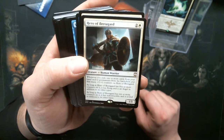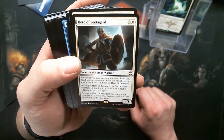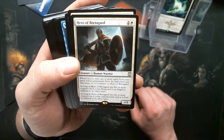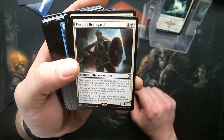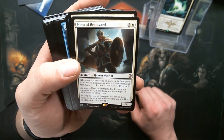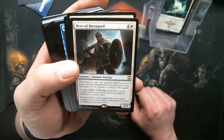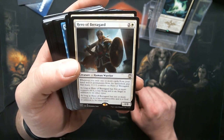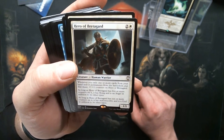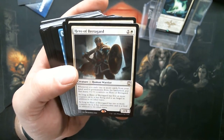Hero of Bretagard — another new card, three mana, 1/1. This has a lot of text — nine lines. Whenever you exile one or more cards from your hand and/or permanents from the battlefield, put that many counters on this Human Warrior. As long as Hero has five or more counters, it has flying and becomes an Angel. As long as it has ten or more counters, it's an indestructible God Angel Human Warrior.